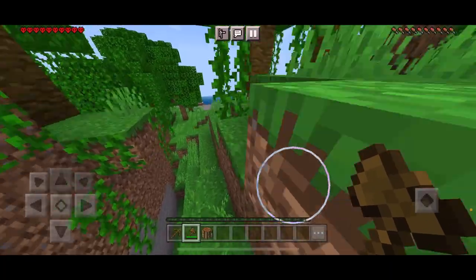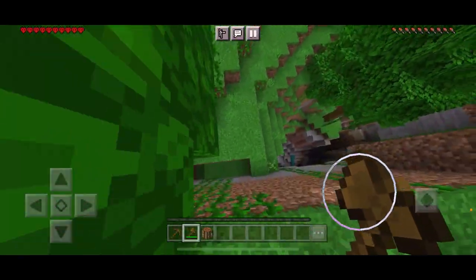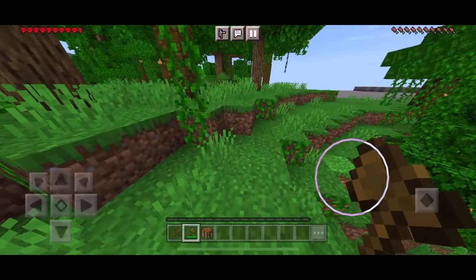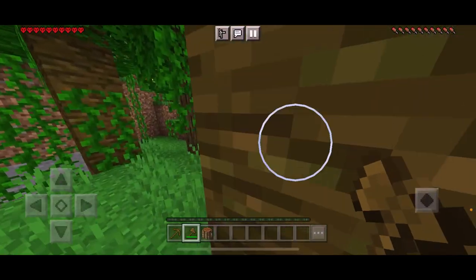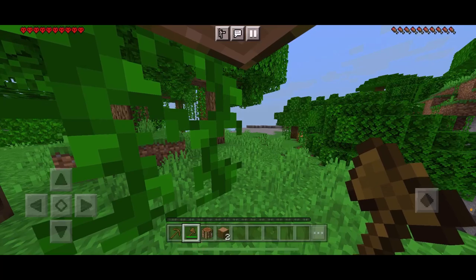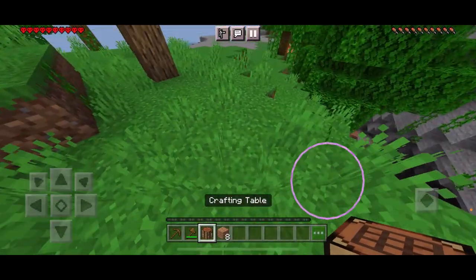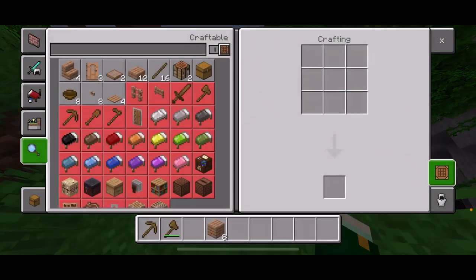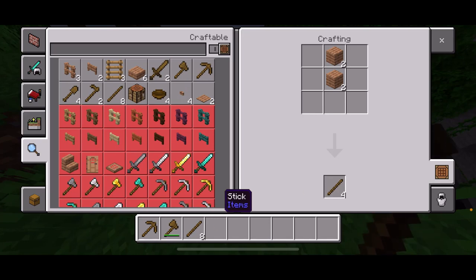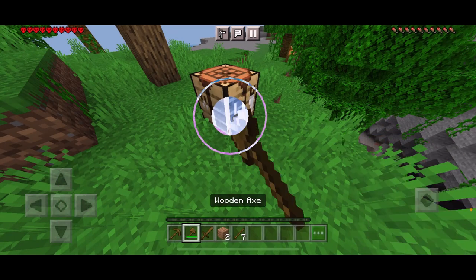Whoa whoa whoa — yep, that's a 1.18 generated cave! Let's just get some more wood real quick. Let's get some stone right there, and let's craft a sword — there we go, just in case.